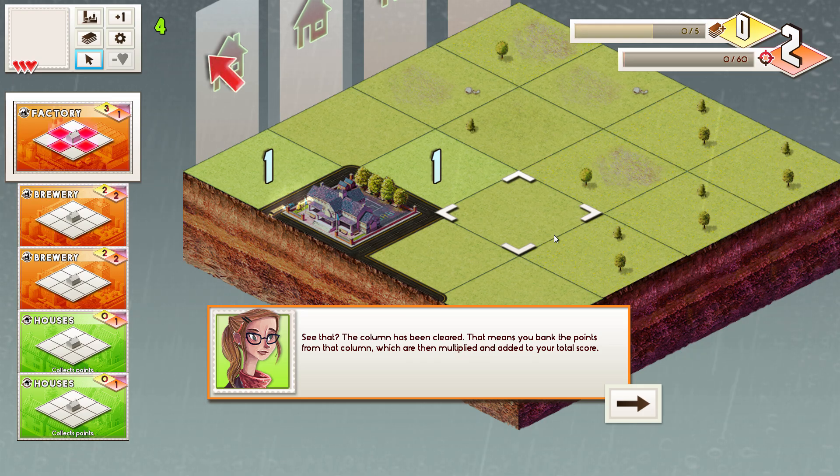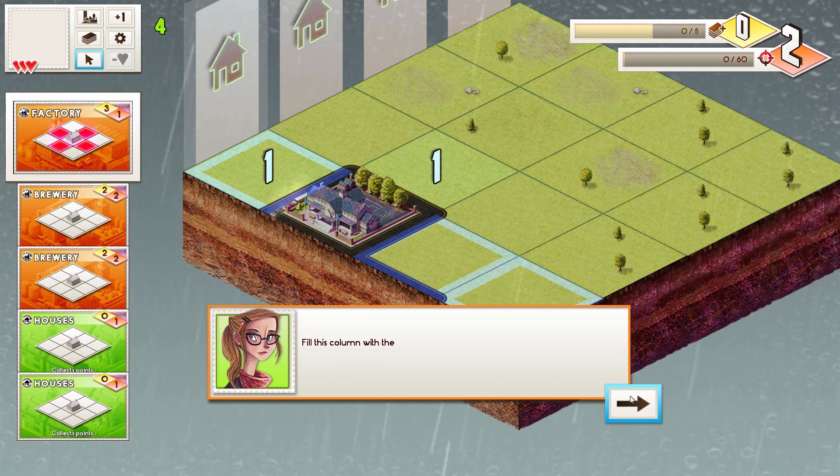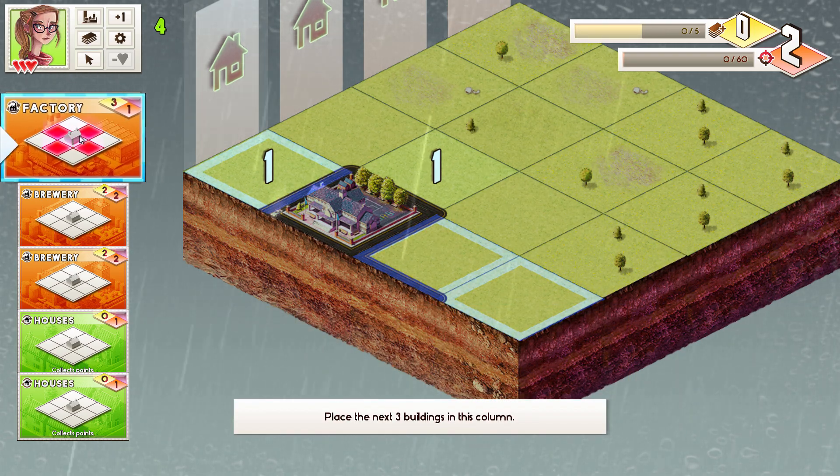As you can see now, rain is being introduced. I thought that was so cool the first time because they didn't even talk about it — it's just like, boom, now it's raining. That was really, really awesome. Anyway, that's kind of the basics of the game, but you'd be surprised at how complicated this gets really, really fast.